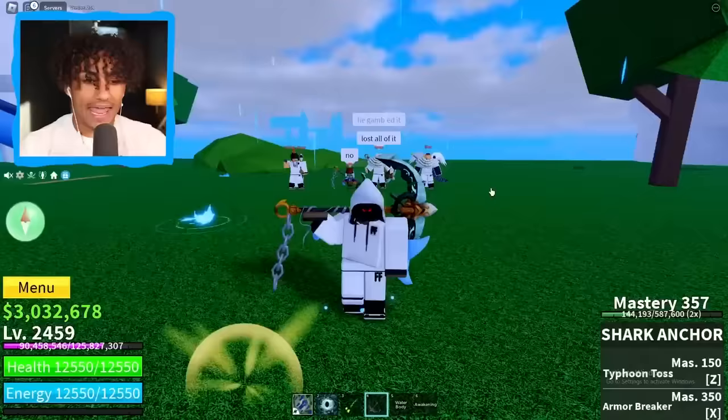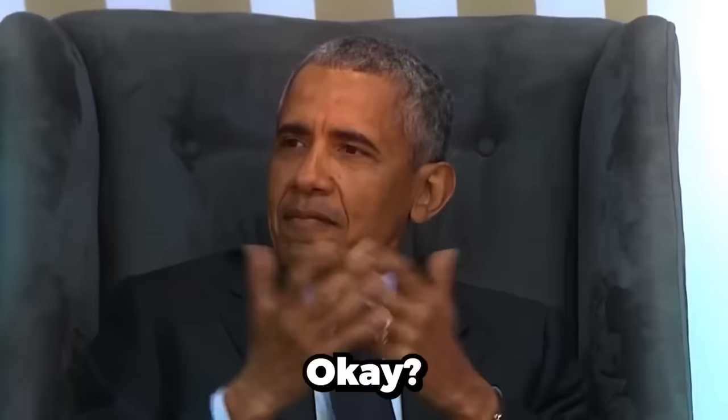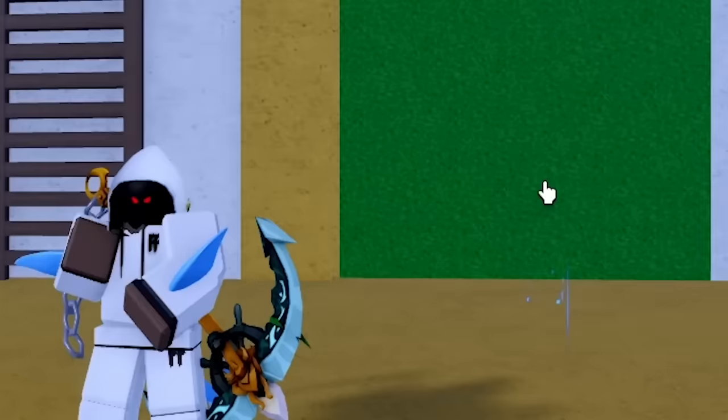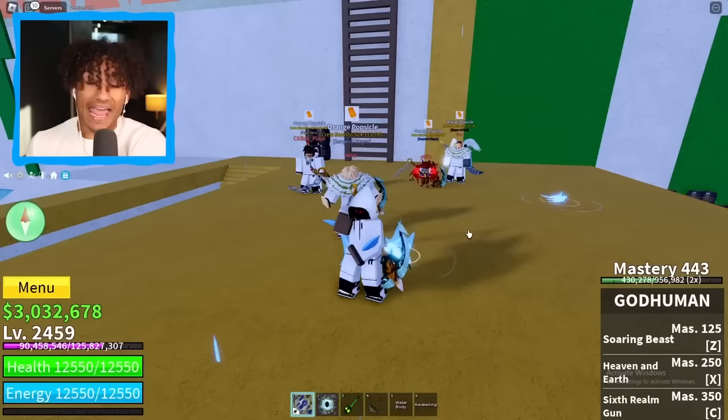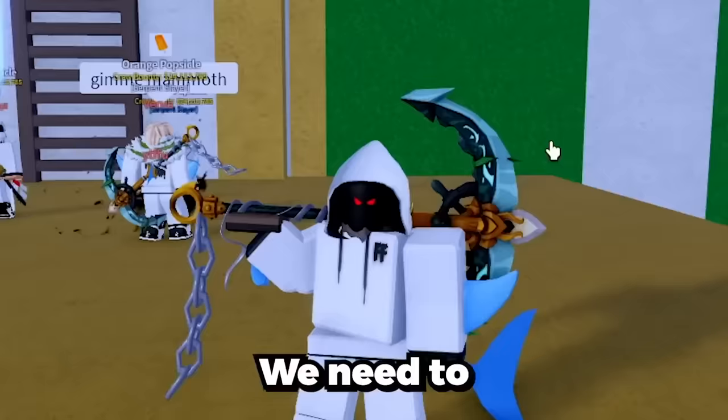My friends got it without me — they're already rocking it. I don't have it. The only thing I have is God Human, which we don't even want anymore. So it's time to get to work. Step number one is to spawn the Beast Hunter boat, which Versus has already done — W Versus, everybody clap it up for him. Now it's time for step number two: we need to go bribe the spy. Everybody hop in the portal, let's go.